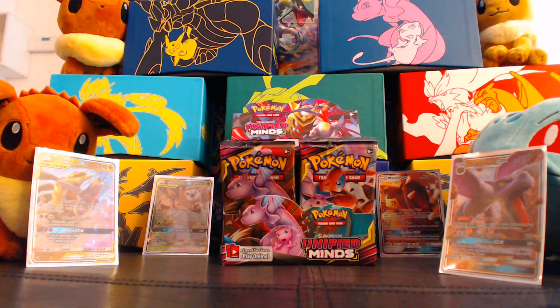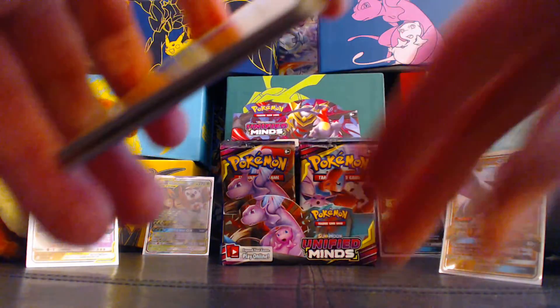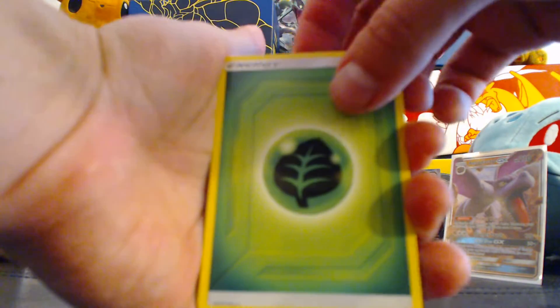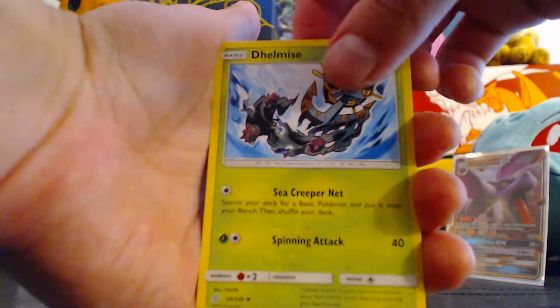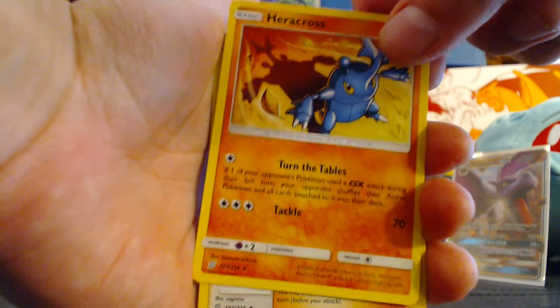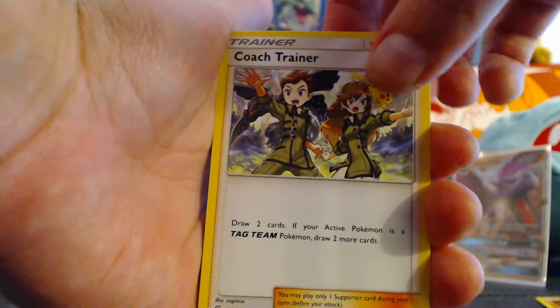Slide it out like this, take the code card, set it over here, throw the package on the ground — one, two, three, four to the front, and let's get into it. Starting off with Leaf Energy, Delmise — I really like Delmise, actually — the Pokémon. Heracross, of course, is an awesome Pokémon. Coach Trainer.